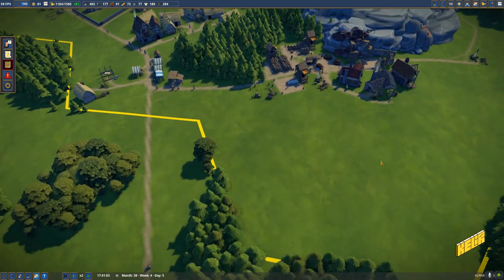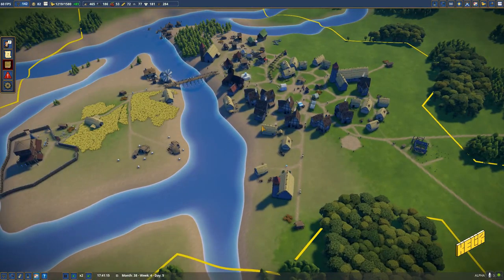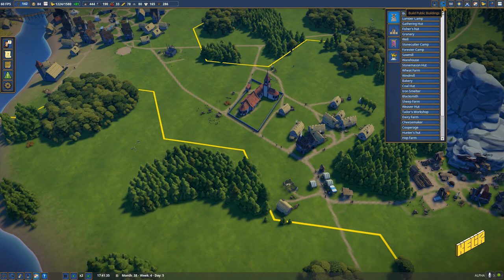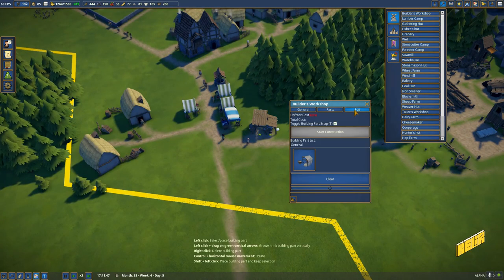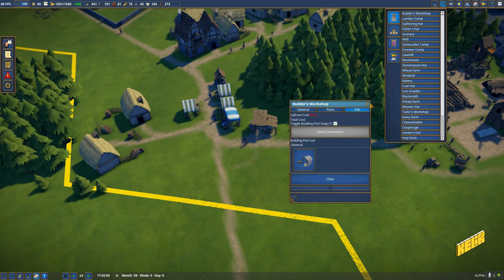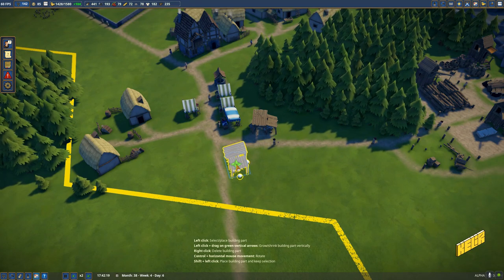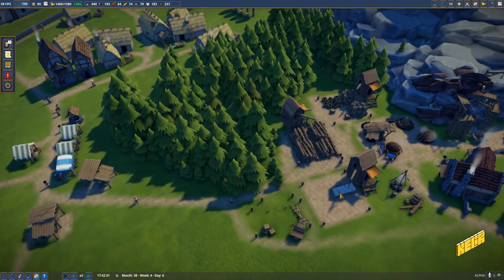This granary is going to be for the wheat farms coming up here. I'm tempted to get another builder's hut over here — this builder's hut can service all of this, although a lot of construction isn't happening there. A bunch of people joined us. Actually, we have a builder's workshop here — I can just add one more builder. Are you serious? That's how it works? So we're getting another builder — sure, go for it.